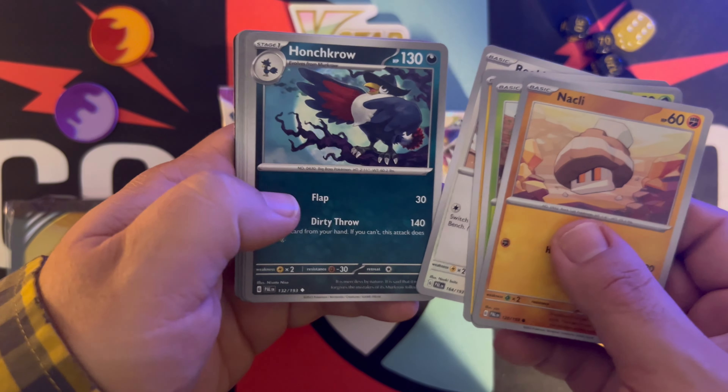Primeape, a Pincurchin. Look at this Tyranitar — 180 HP and it knows Route and Dread Mountain. Any awesome pulls like this are going straight to our site tcgmon.com where you can buy them for yourself if you're quick enough. We have a bunch of other great singles and some awesome trading card accessories, so check out tcgmon.com. Followed by Boss's Orders, Energy, and Skabow.